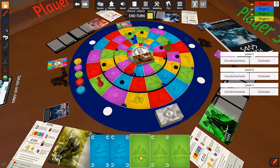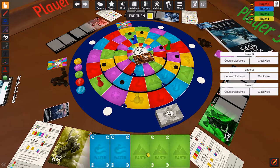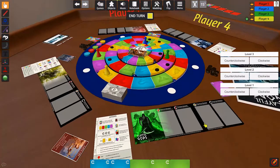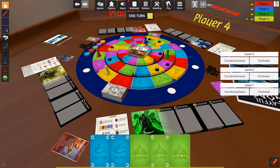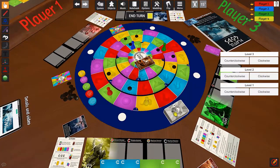Apollo can't rotate any rings, so he can't do much except play cards on other players' boards. He decides to force Hades to move onto a green field, so that in Hades' turn he'd have to move away from his bridge. Apollo draws one more card and ends his turn.